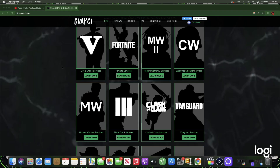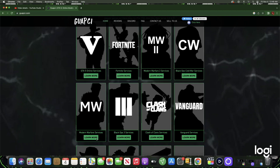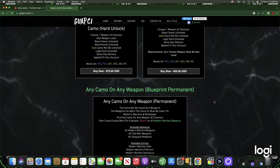Before today's video starts, I just want to give a big shout out to today's video sponsor, Guachi. Guachi offers anything you guys need Modern Warfare 2 related — that being camo, rank, and prestige levels once they are out. All of the services are 100% trusted and affordable. If you guys are interested, just check the description of this video. Thank you guys to Guachi.